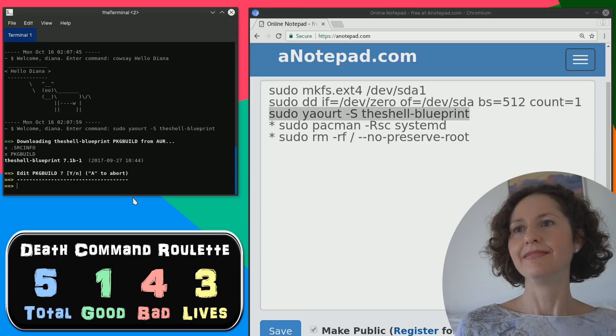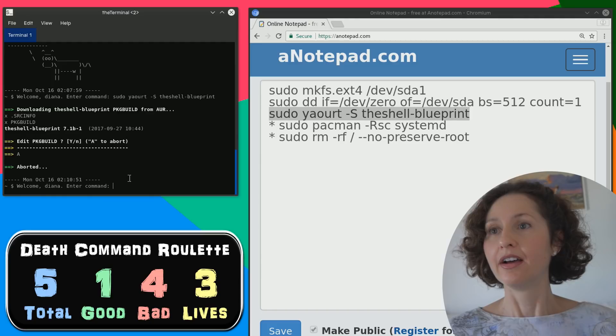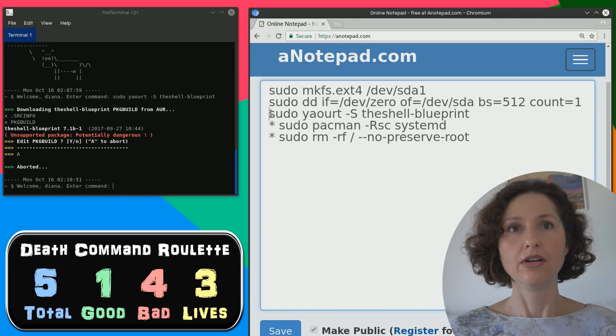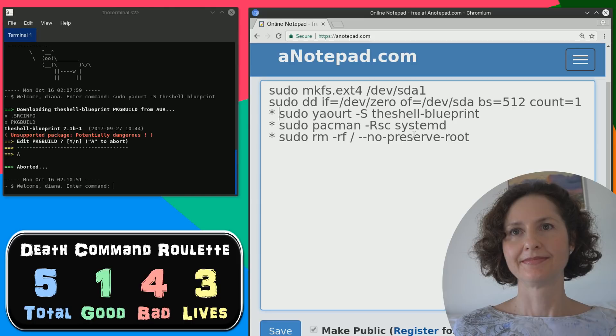Downloading the shell blueprint package build from the AUR - unsupported package, potentially dangerous. No no no, abort. I want to abort. So you didn't want to do that? No - because it came up with that. I'm going to mark that - I believe that's bad. Do you believe that the shell yogurt blueprint is bad? Maybe the yogurt's gone off - that is bad. So you've got two commands here that you feel are the good ones - one is a very long one and one is not so long.